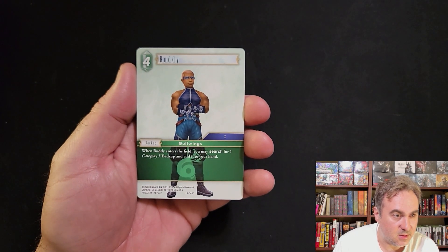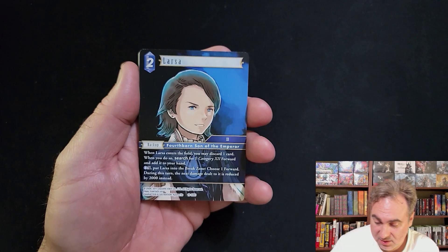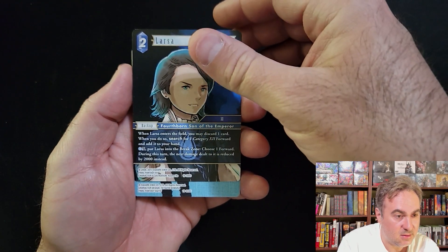Got a Buddy search for a Category 10 backup, so it lets you search for Riku or any other Category 10 backup. Category 10 got really good support. Larsa - search for one Category 12.